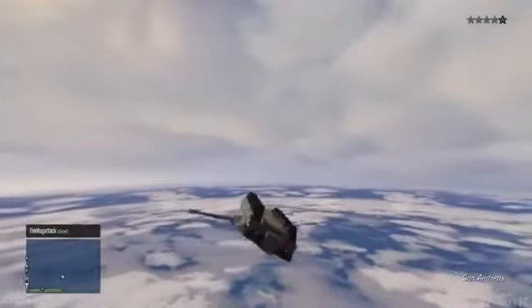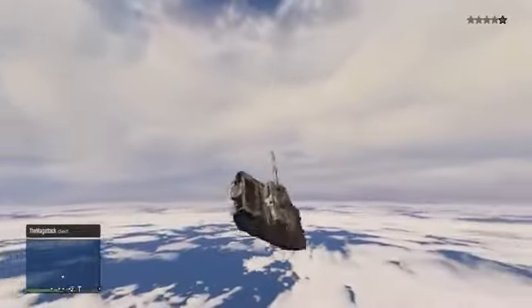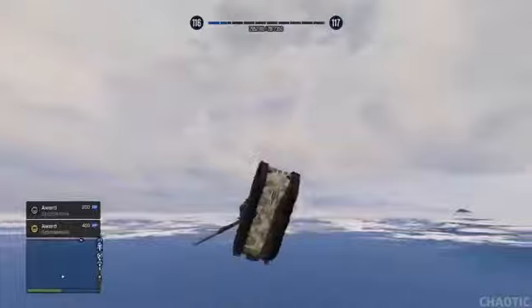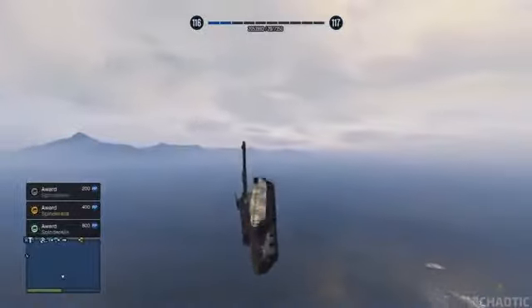You can of course do this glitch at any location on the map wherever there is a set of gates. I do show you a second location towards the end of the video, which is also quite good, but personally the first location I showed you is the best location to do this glitch. When you do eventually land, the tank itself will not blow up as it's a very strong vehicle.